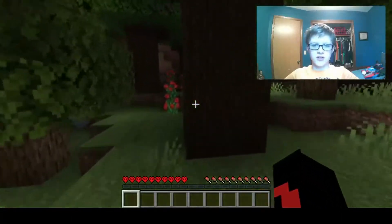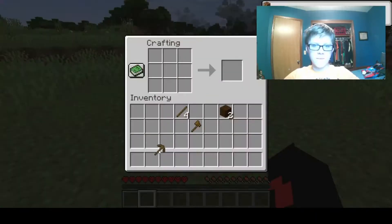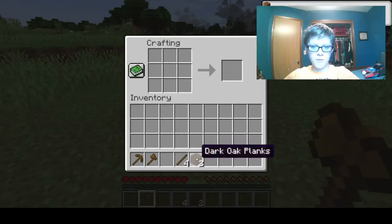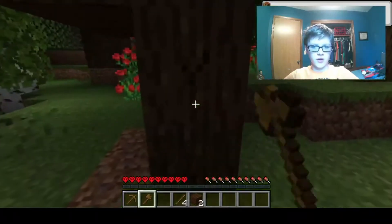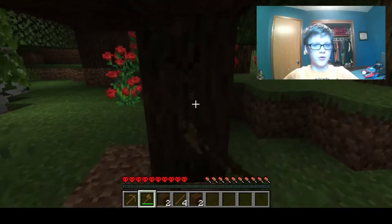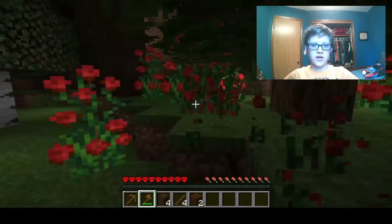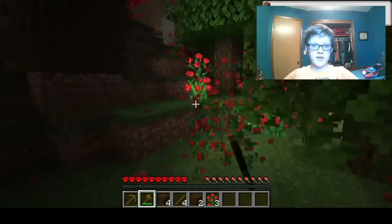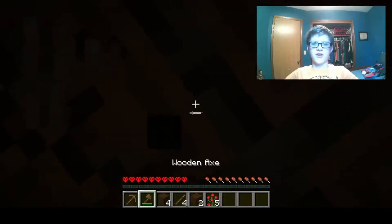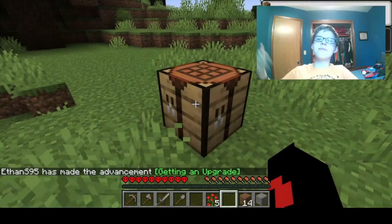We're just going to go collect wood. I hope we can get far — I've practiced a little bit. I got a pickaxe and a normal axe because I don't really use swords before I get stone. We're just going to mine down this whole tree. I don't really like the color of dark oak, but that's fine. Hey, we can get some rose bushes too — that's always nice.